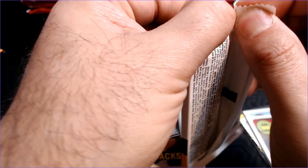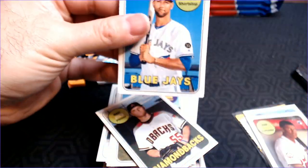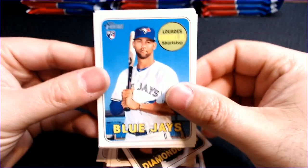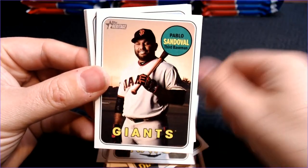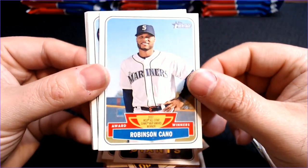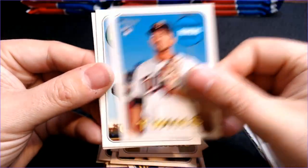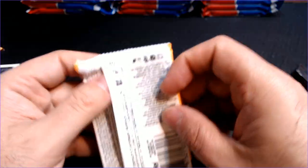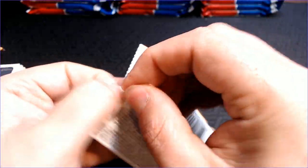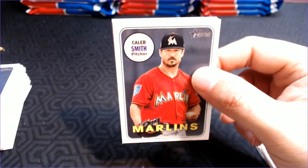The last couple packs have been eh. This pack is going to be fantastic. Lord Ace Grail Jr., Brandon Morrow, Joey Wendell, Pablo Sandoval, Robinson Cano — all beat up on the bottom there — Dan Vogelbach, Fernando Romero, Austin Jackson, and Annabelle Sanchez. That beat up card looks like it would have been some sort of insert — it must have gotten beat up when they loaded the pack.